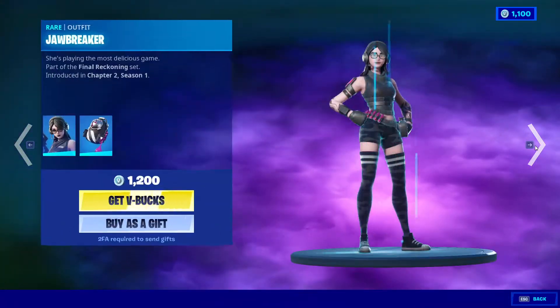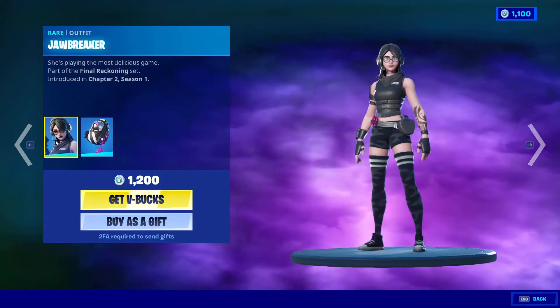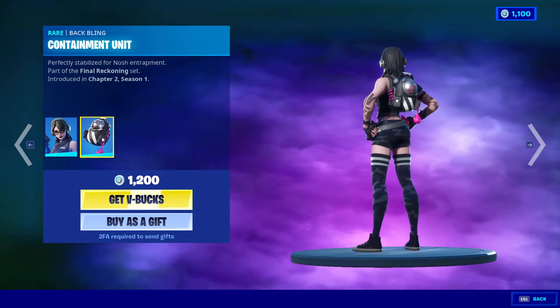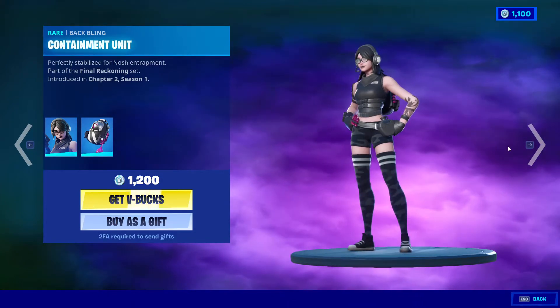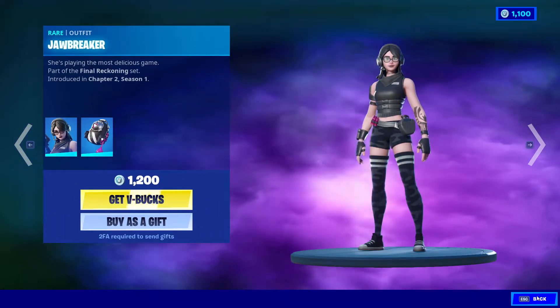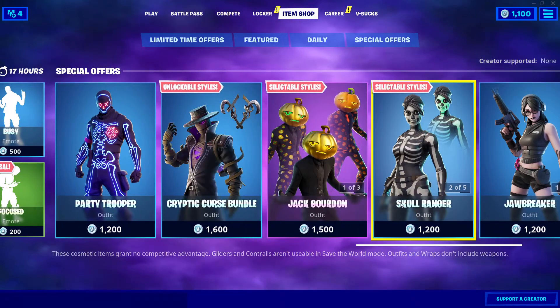We also have another skin called Jawbreaker — not sure if it was here yesterday — Jawbreaker with Containment Unit for 1200 V-Bucks and Stickers for 800 V-Bucks. Looks cool. So that's the item shop for today, guys.